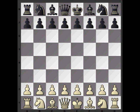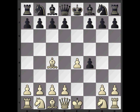Anderssen is white and Kieseritzky is black. The game opened e4, e5 — the King's Gambit Accepted — and then bishop to c4. Often you'll see Nf3 and Bc4 played early on, and white plays the bishop move first to tempt black's next move, so we see Qh4 check, and white loses the right to castle.